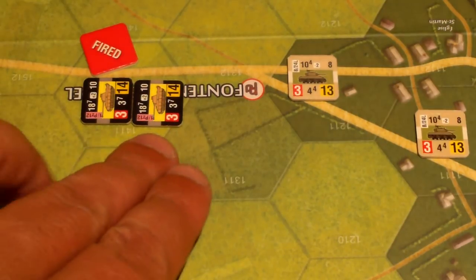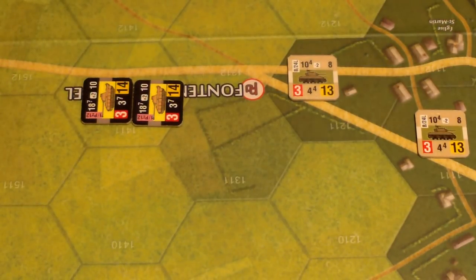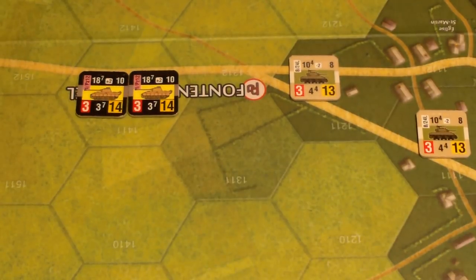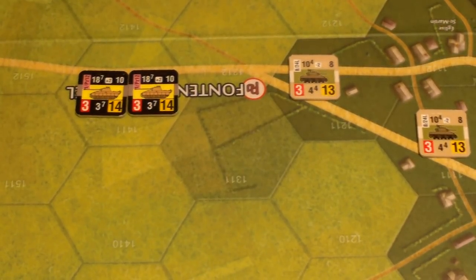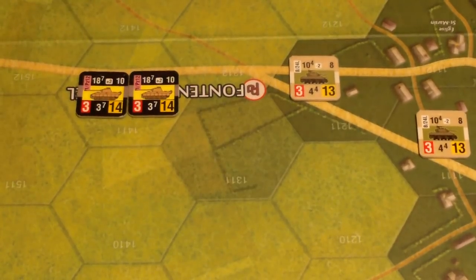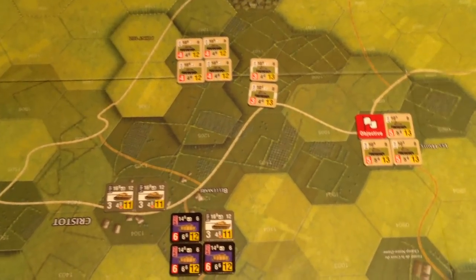Now resetting — normally resetting means mortars and artillery can refire, but here it just indicates which units have completed their allowed actions for the phase. Now in the German combat phase: the Tigers would love to shoot at this guy but he's not revealed, and no other German units can see anyone. That ends the German combat phase of turn 1. Time to move to turn 2.